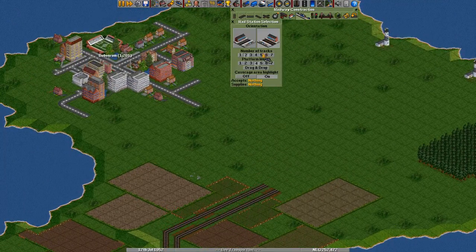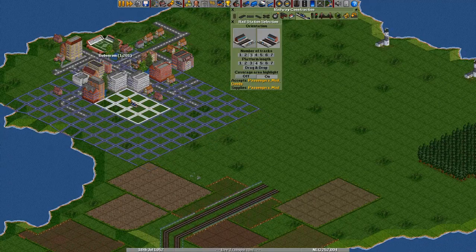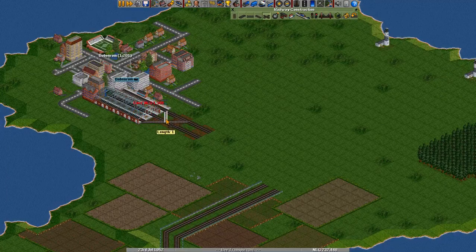Now we want to put a real station over here with about three tracks. We'll just make it an end station — that means trains kind of leave the same way as they entered. Meaning we get one of these going, like this. And we need this first, then we can do this one.